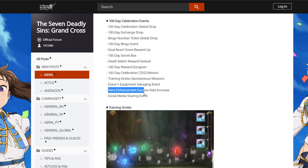Hero enhancement success rate increased, social media sharing event — the DNs are coming. Salvage event! Oh, take this opportunity, take this opportunity. Grind gear, level the gear up and break it — take this opportunity to the fullest. Use the salvage event as much as you can; it's very good.